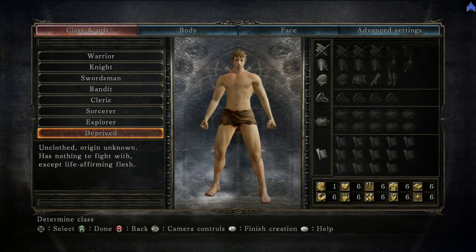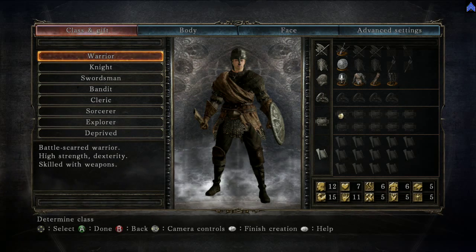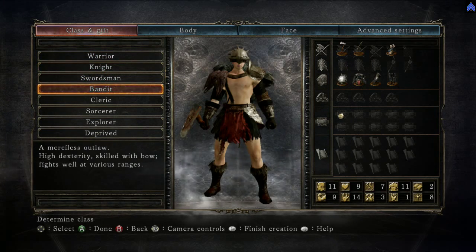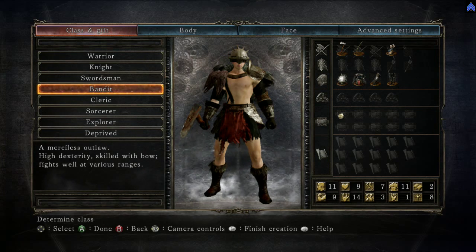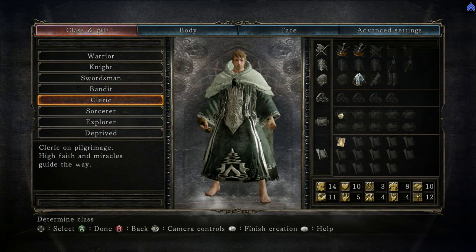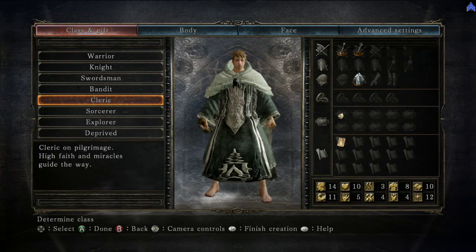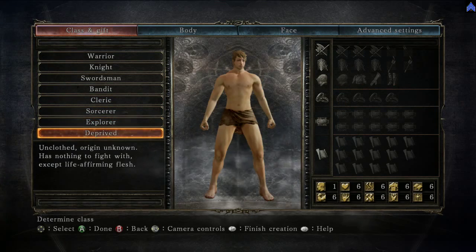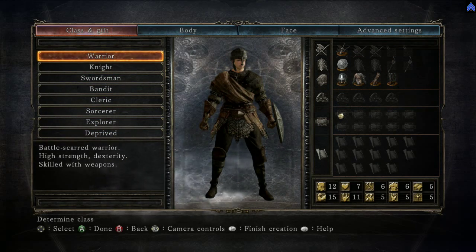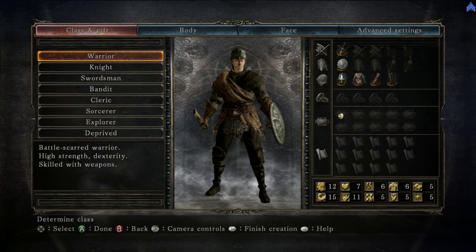The Deprived starts off with completely nothing — just sixes all around. For a beginner, which is what this video is geared towards, I would highly recommend the Warrior because you can use a lot of the weapons you acquire early in the game. The Bandit isn't bad either if you don't plan on using magic. If you want a cleric build, the Cleric does start with the Heal miracle, which is helpful. But choose whatever — you're definitely not locked into any of this. The only thing you're locked into is your base beginning stats; you can't go below those. I'm going to pick Warrior.